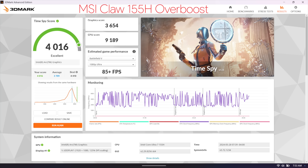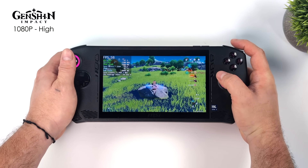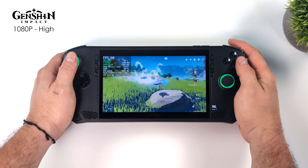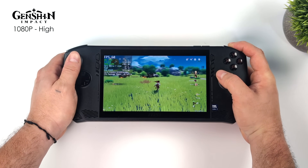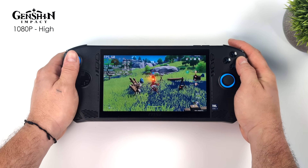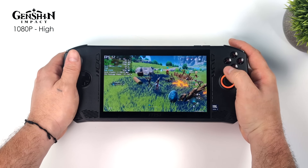Without overboost in extreme performance mode on the MSI Claw, we can boost up to around 30 watts. With overboost enabled, I have seen it boost up to around 35 watts, so they are throwing some more wattage at it. I think it's offloading a little more power over to the GPU when it's needed, and that's something I've been wanting to see on these Ultra chips since they released. So overboost definitely isn't going to help out with battery life, but it will help out with gaming performance.